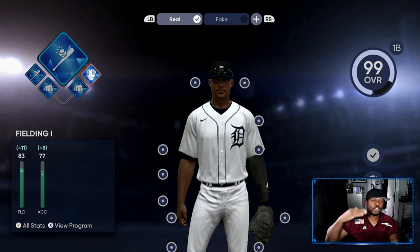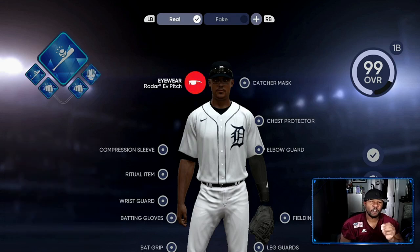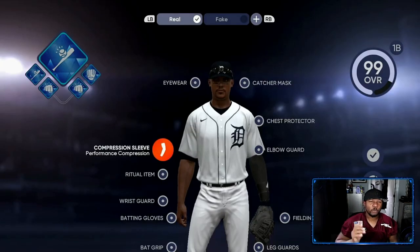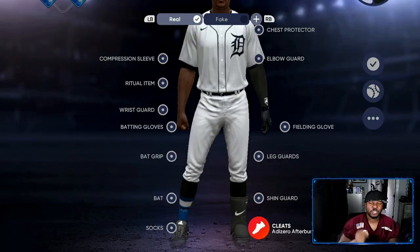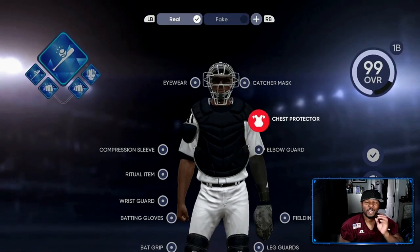He's going to have over 105 contact and the power to be able to go the distance. For equipment, we have the Radar EV pitch for the eyewear — that's a diamond, a lot of y'all should have this already. Then we have a compression sleeve, and I have the Afterburner 7.0 cleats — you can use the Mike Trout cleats, that's all up to your preference. For my fielding glove, I have the Capital Series, and that's what's going to put me up to a 99 overall.